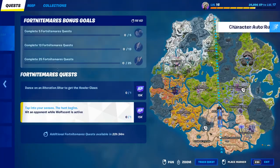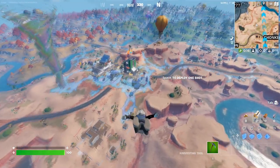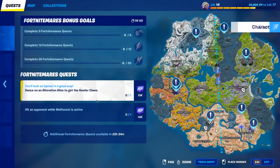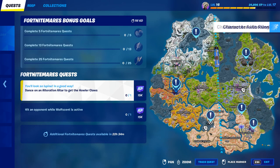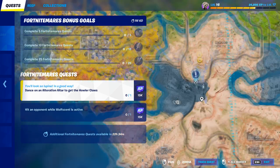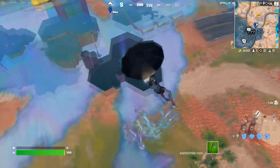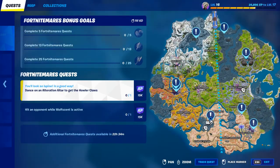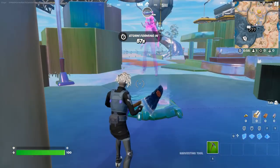What's up guys, it's me ig and I'm gonna show you how to do this challenge where you have to dance on an alteration altar to get the howler claws. When you click the quest you will actually see the locations, so you can land in the nearest location — there'll be an icon like this. You just need to land in these areas, like over here.